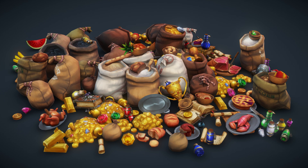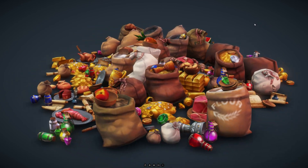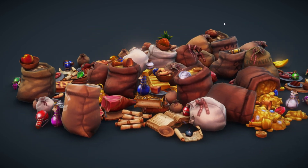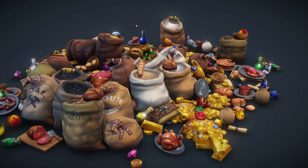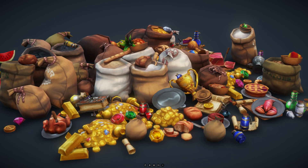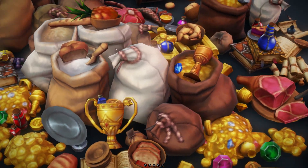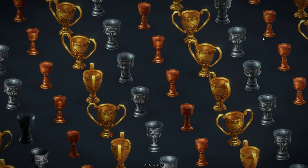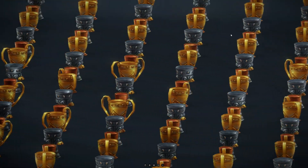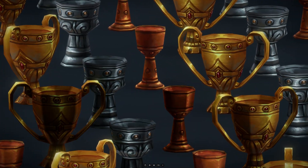Next up, we have the Loot Set Hand-Painted Series. This is a low poly set containing over 100 models that can be used as loot, power-ups, or pickup items. The set comes with individual textures for groups of items such as food, fruits, treasures, trophies, and more, as well as an Atlas version where all items are combined on one texture. These look absolutely amazing — hand-painted and made with care. They're also compatible with Unreal Engine, Unity, and UEFM.